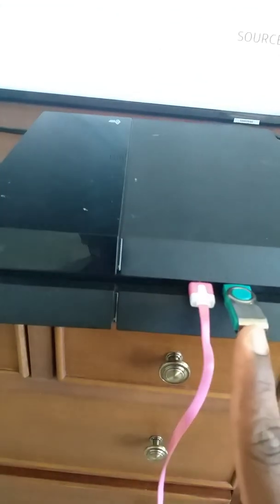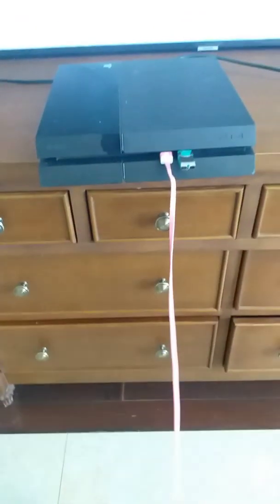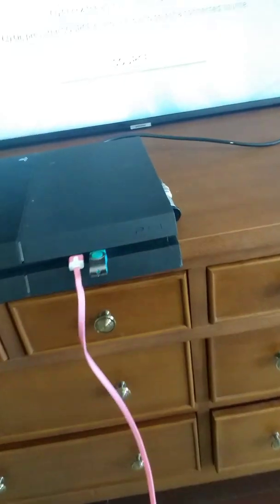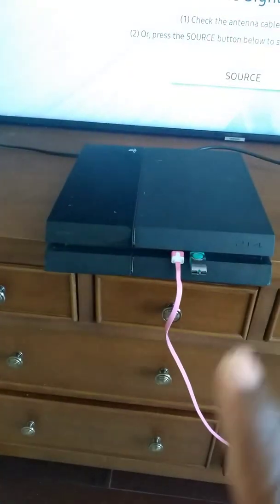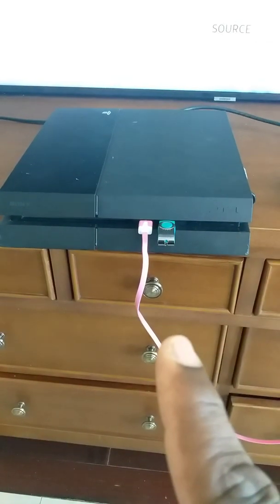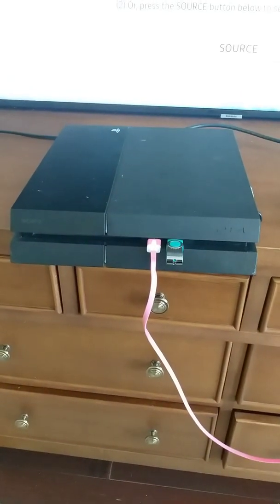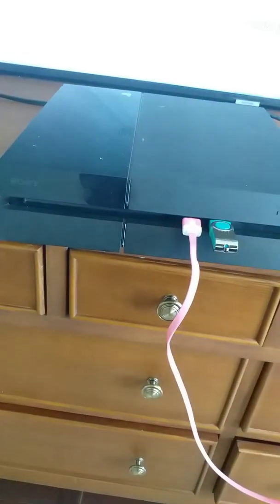Pop your flash drive in with the software, insert your cable, connect your controller. To recap: we've replaced our hard drive, downloaded the update from the website, created both folders — PS4 and inside it UPDATE — and inside the UPDATE folder we have the file downloaded from the PlayStation website. Now we're going to turn on our PS4 in safe mode.